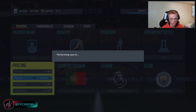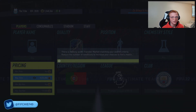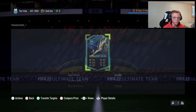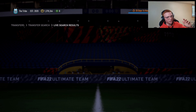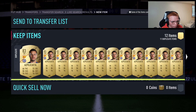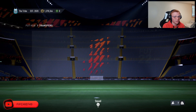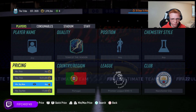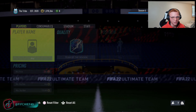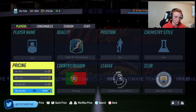If you do manage to get a Ruben Diaz or a Joao Cancello, you're going to be making some crazy coins. Otherwise these Bernardos are good for a nice 2k to 3k profit, because a lot of people when they pack these will just list them up with big undercuts. You can see a Bernardo Silva right there for 170k — if you can't see him because I'm unassigned, we picked him up for 170k and he's going for basically 180-190k easy right now, so very good coins on that card.